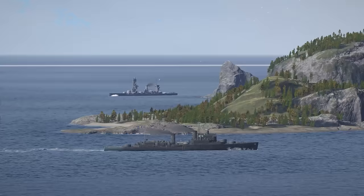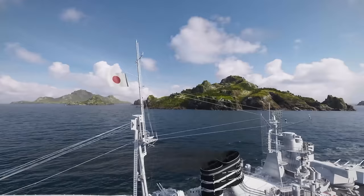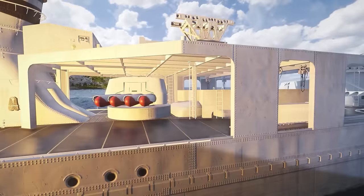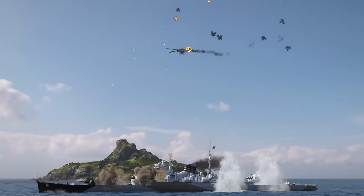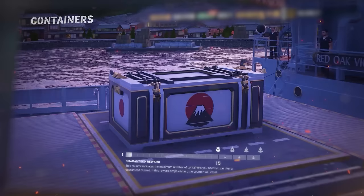Talking about the new cruiser line — Ageno, Gokusei, Omono, and Shimanto! Japanese beauties ranging from Tiers 4 to 7 are coming to early access, boasting powerful torpedoes typically associated with destroyers, good speed and concealment, plus the defensive AA fire consumable to avoid plane attacks from above! You can add these cruisers to your port after opening the new Japanese cruiser crates!